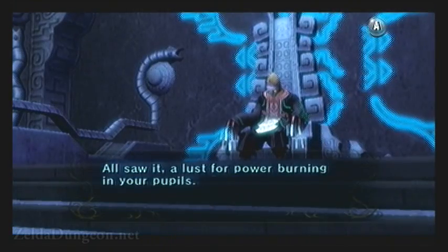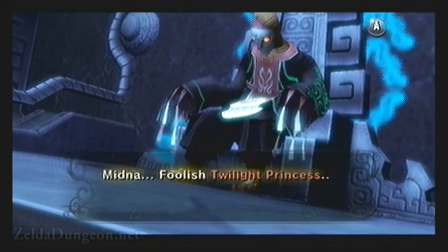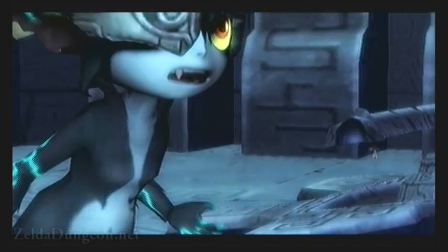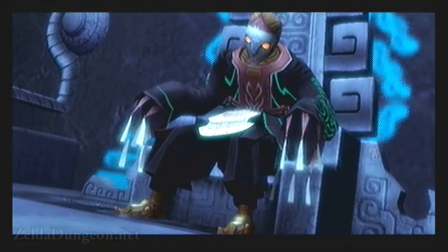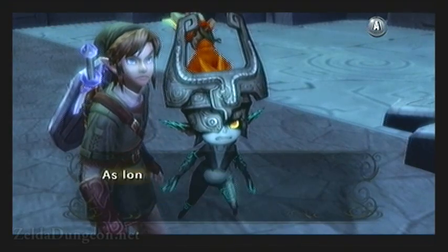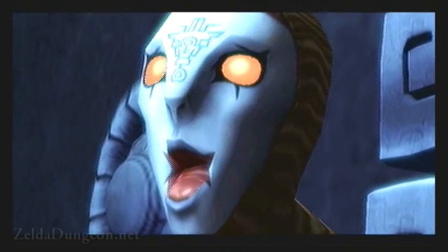She's referring to the dark interlopers who were trying to establish dominion over the sacred realm because of their greed. Zant then explains that the curse on Midna cannot be taken away since it was placed there by the power of his god, which is more powerful. He makes an interesting statement saying that Midna's powers as the ruler of her people will never be returned to her — though perhaps if we can break that curse, maybe she can get her powers back. He goes on to say that his god has been reborn in this world, and that Ganon will continually resurrect him — and because Ganon himself has been resurrected throughout the Zelda series, he likely means this literally.